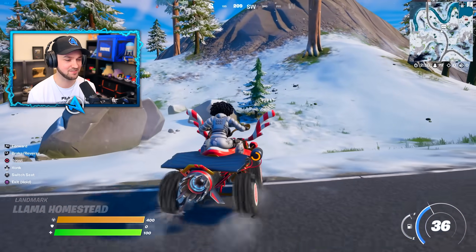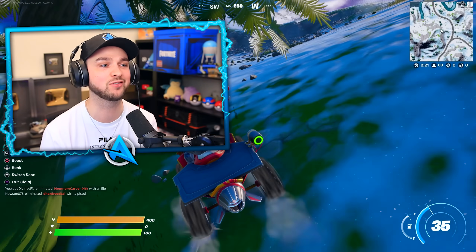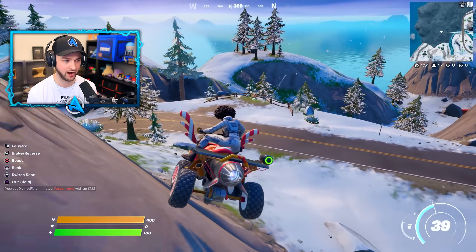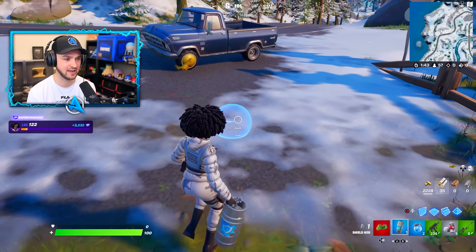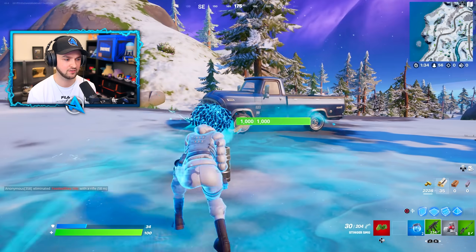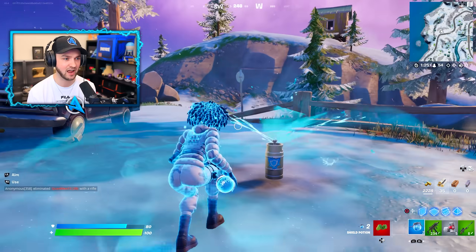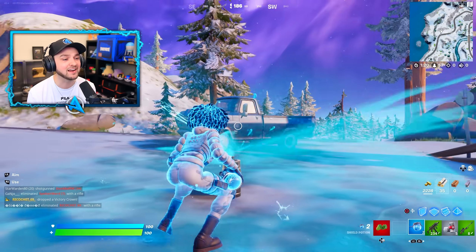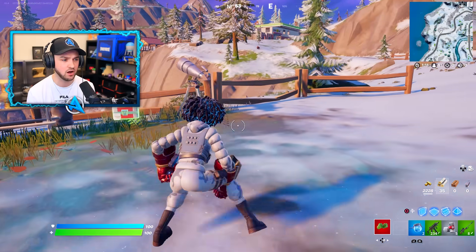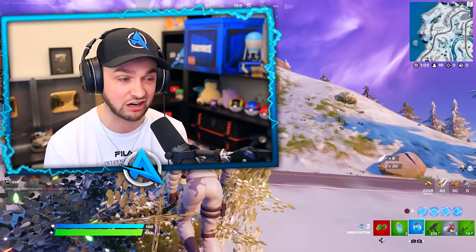Let's get to a safe place and give it a go. This can be used to heal anyone in the vicinity — even enemies — so be careful using it in a box fight. It can also be found as floor loot, in chests, and in supply drops. Let's give it a go — shield keg, you can throw it down. You can't pick it up once it's placed. It goes up in shields of two so quickly to anyone standing in the area — teammates, enemies, yourself. This is the ultimate team healing tool. It would go above 100 because it keeps going. This could be like the slightly less rare but almost just as good version of a chug jug in Chapter 3.